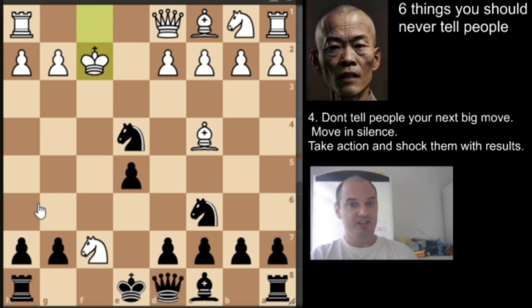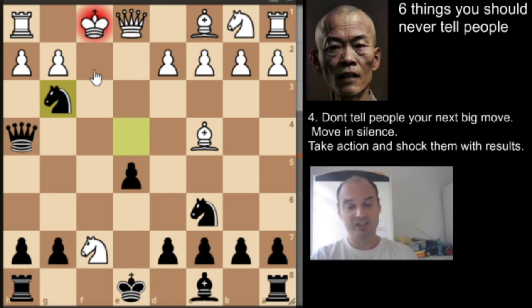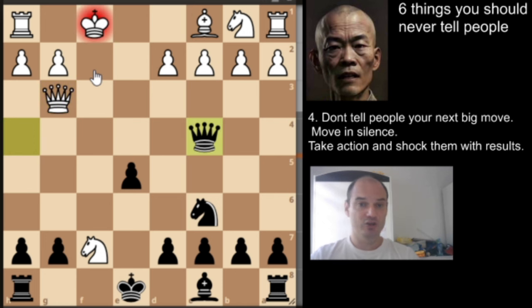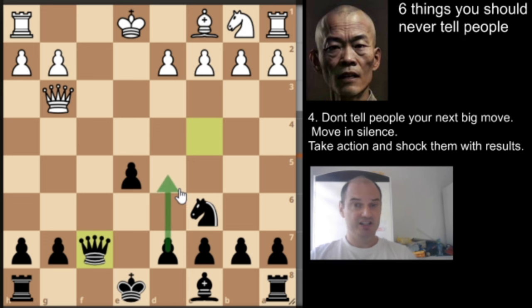The third variation is king to f1. After check with the knight, king to f1, and the thematic move queen to h4, we have queen to e1 stopping checkmate on f2. Now the thematic move knight to g3 check — after white captures the piece, we give check, also attacking the knight. After white moves, we just pick up the knight and are well ahead in development. Easy game for us.